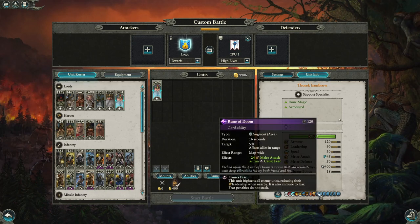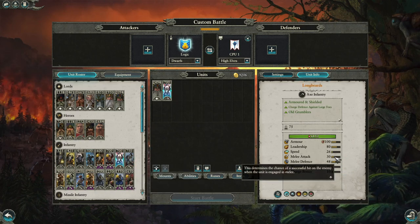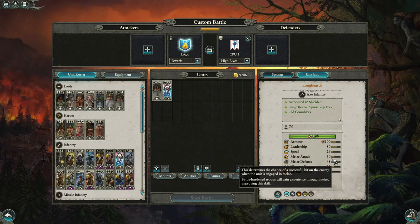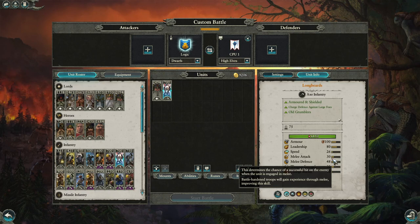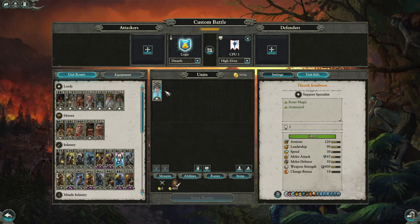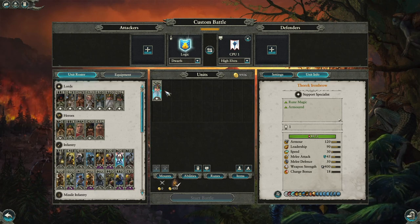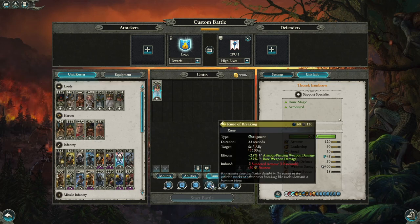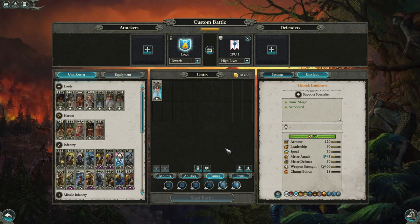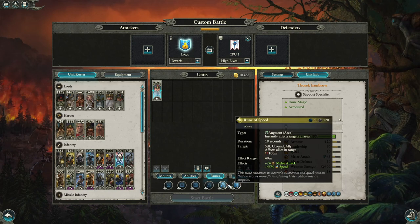The Rune of Doom is not available on the normal Runelord. The Runelord does get 25% physical resistance, but not the Rune of Doom. Thoric costs 200 more than the Runelord base, but that Rune of Doom is more than worth it — all units get plus 24 melee attack faction-wide, which is huge since Dwarfs are known for very low melee attack. Using Longbeards as an example: 30 melee attack and 48 melee defence. The Rune of Doom nearly doubles their melee attack for those 16 seconds across all units in combat.